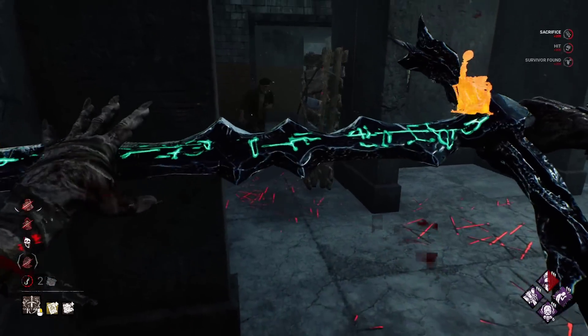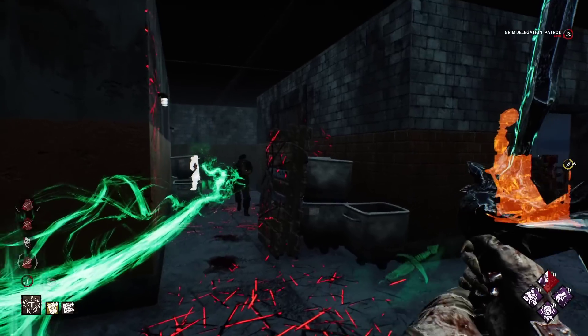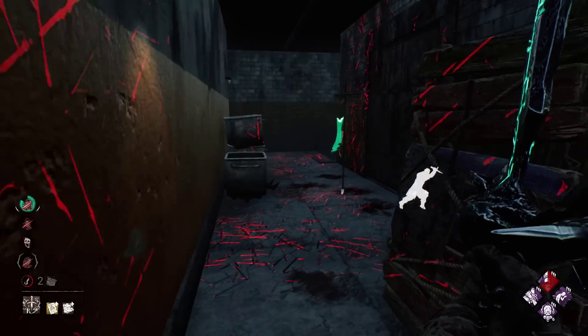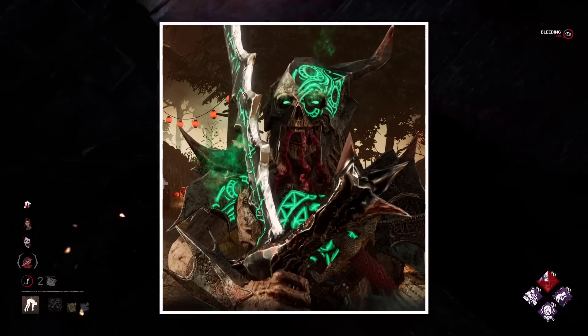My fix for this cosmetic is to give the Knight a different voice, or maybe even completely scratch his voice and add magic sounds to him instead. He has basically no mouth, so laughing or screaming make little sense.